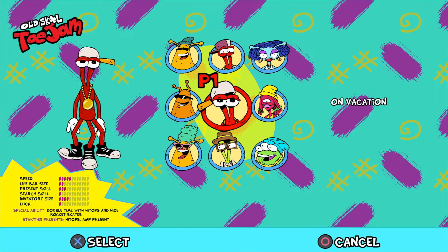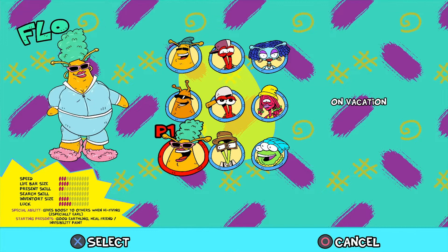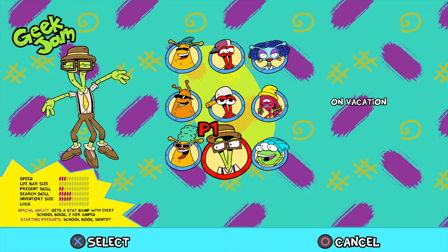Let's start with the characters. There are nine characters available in the game, with six available from the start and three unlockable. The six starting characters are Earl, ToeJam, Letitia, Luanda, and Earl and ToeJam again in their old school skins. The three unlockable characters are Earl's mum Flo, Geek Jam, and fan favourite Peabody.